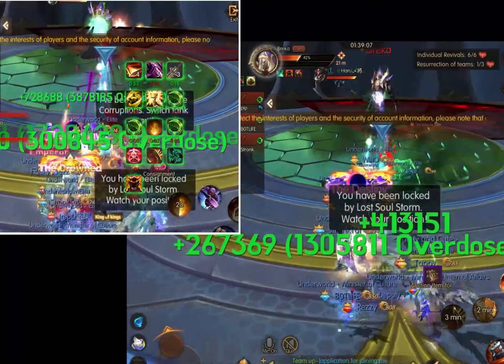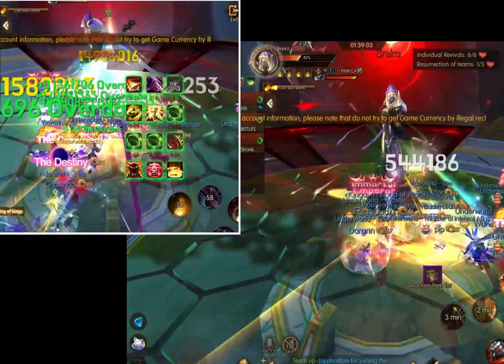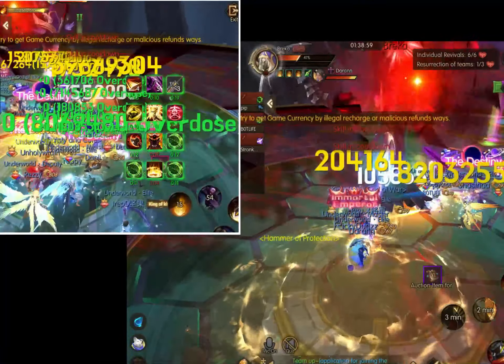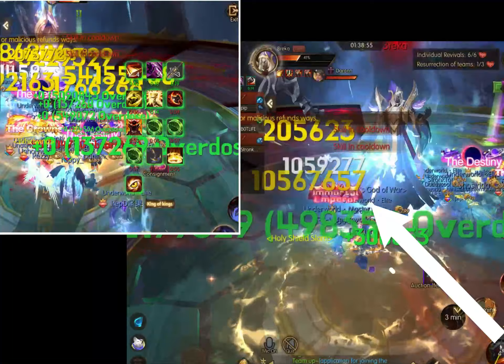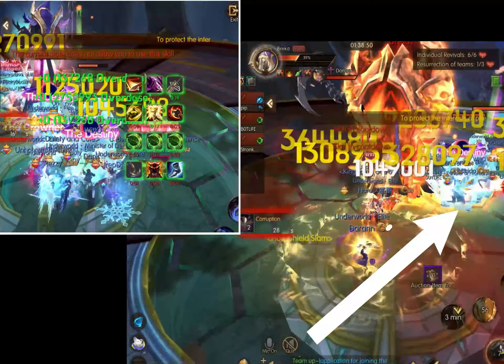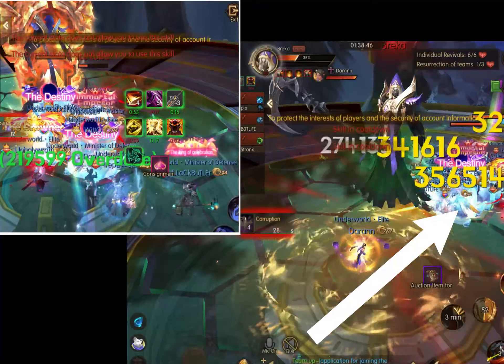During this section, make sure to continue switching tanks because you can still get stacks during the purple phase. The off tank will also get the message and drop the yellow section again, so make sure to watch where you're dropping that yellow and avoid those red areas.